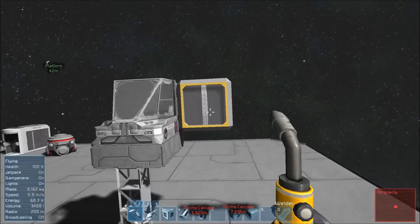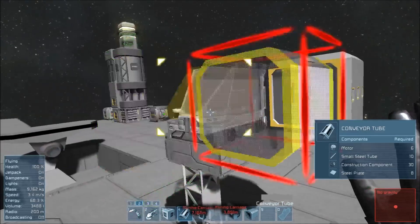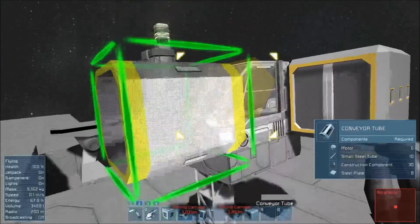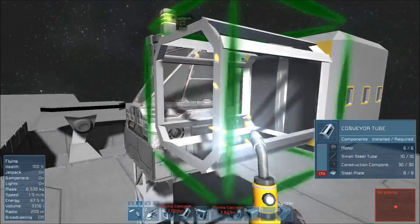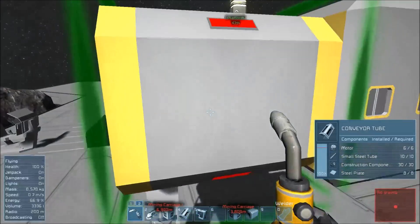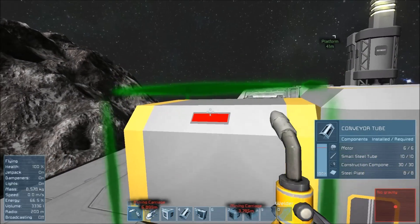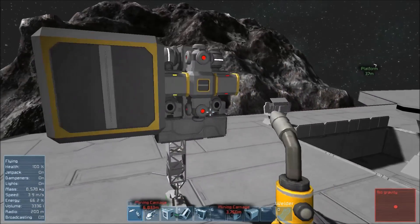Now here is my large conveyor right there. What I'm going to do is put a conveyor tube, just like that. The reason I do this is because I don't want to drill right alongside my cockpit — I need to have some clearance. So I put the tube right here. The red light tells me that he is not completed yet, but we knew that was the case in the first place.